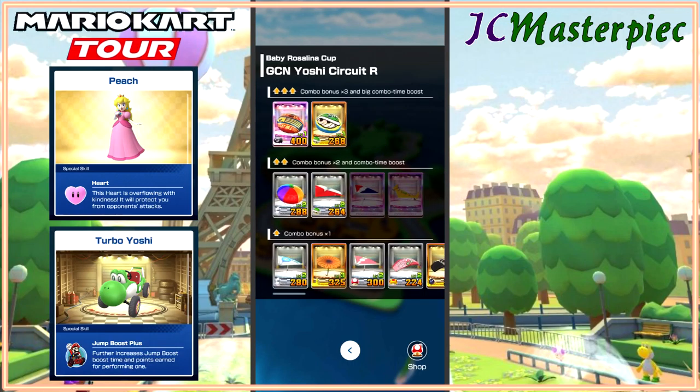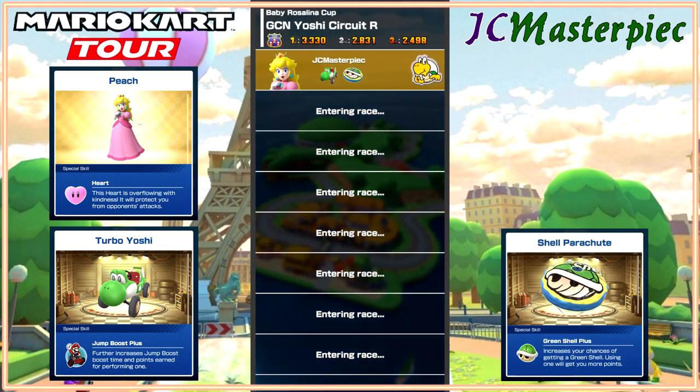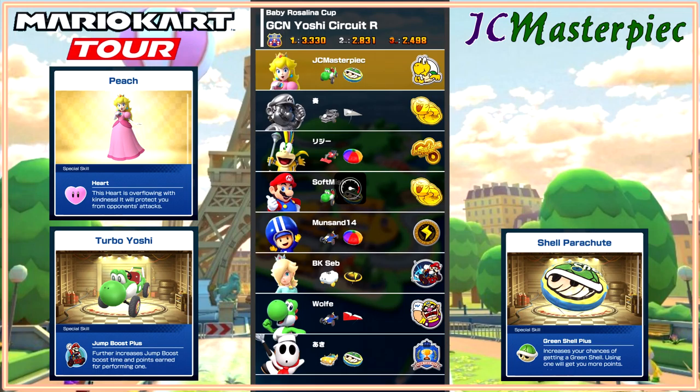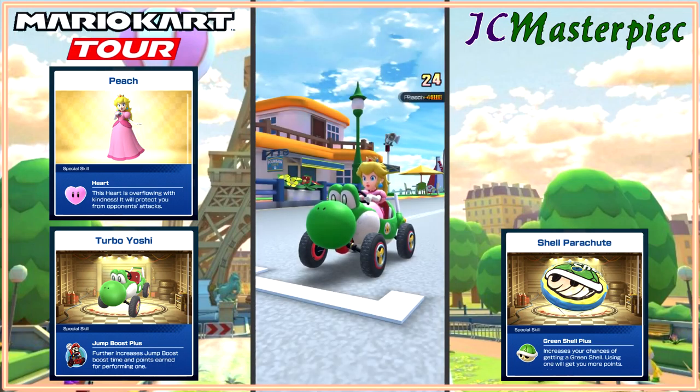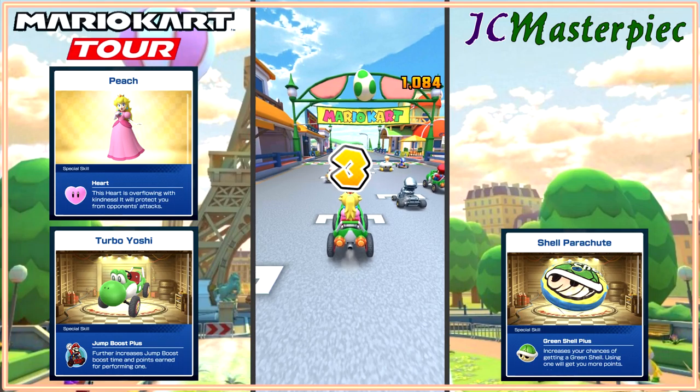Now we have got Peach, Turbo Yoshi, and the Shell Parachute — there we go, if I can talk straight. Last place from pole.